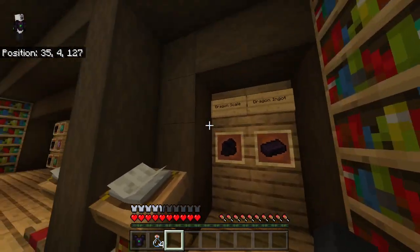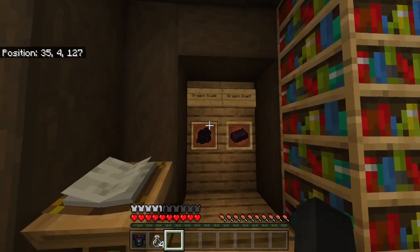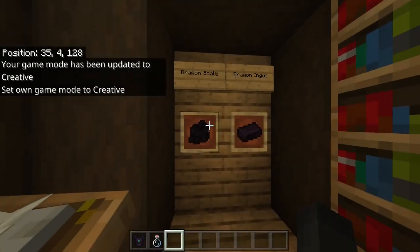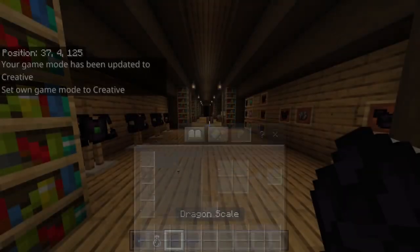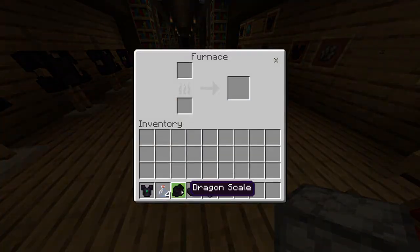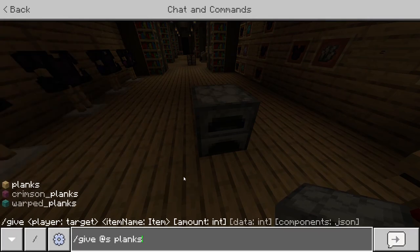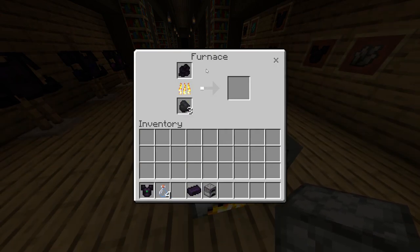Moving on, we have the dragon scale and the dragon ingot. The dragon scale is a new item that can be smelted into a dragon ingot and turned into various armors and tools from the Ender Dragon set. You're going to use a furnace or a blast furnace — just smelt it and wait for it to finish, and it will turn into a dragon ingot.